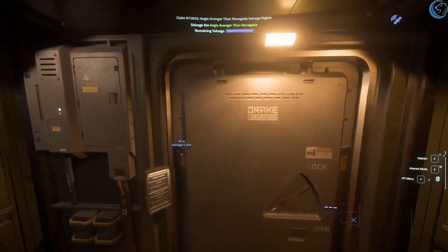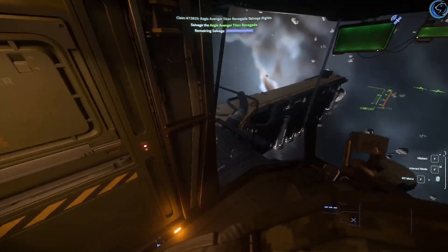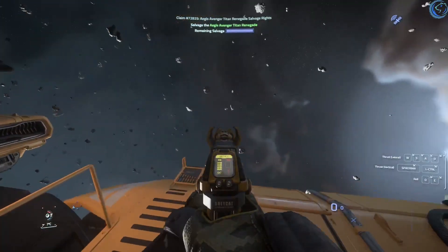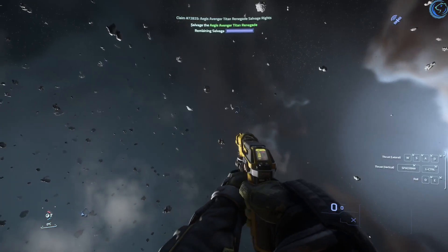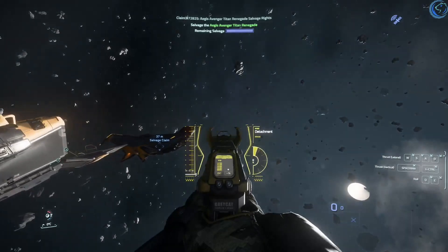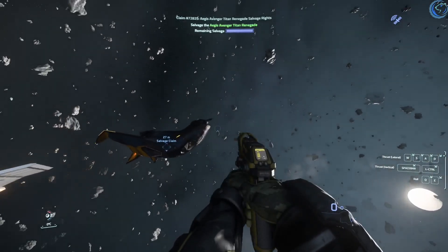The reason being, they only cost 5,000 credits to purchase the salvage rights, and when they have a cargo bay, they will have cargo in them — or at least they should. And, of course, the weapons. Between those two factors, you should make your money back.